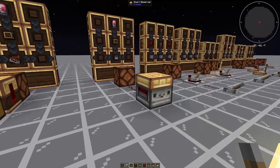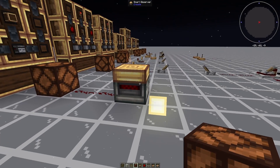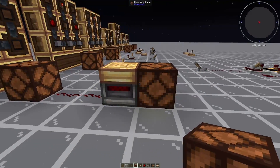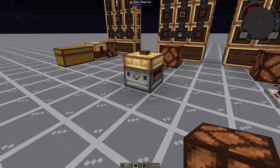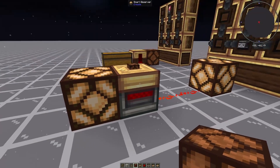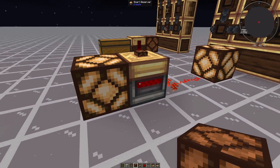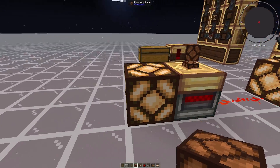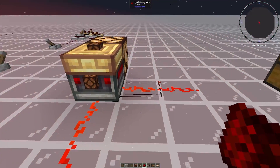Moving on, something I like a lot is the smart observer. This thing is kind of strange — like a normal observer, it detects if a block is in front of it, but unlike a normal observer, it does not power when anything is in front of it. The only way for this thing to detect and power is if you set its filter. If I set the filter to a redstone lamp and place a redstone lamp in front of it, it will power the line behind it. Interestingly, unlike a normal observer, it doesn't just do a one-tick pulse — it checks if the block in front of it matches the filter and outputs a continuous redstone signal. The redstone lamp in front of it is also powered, meaning the smart observer acts as a block of power.